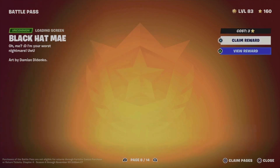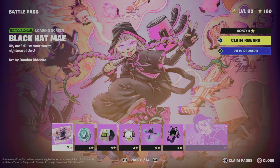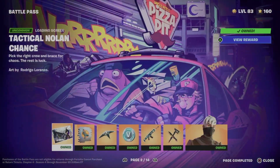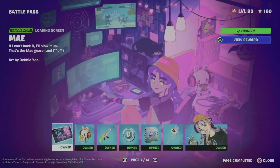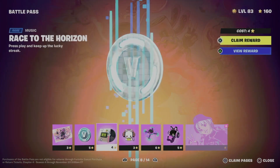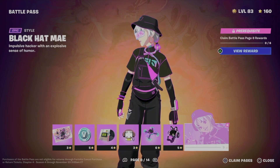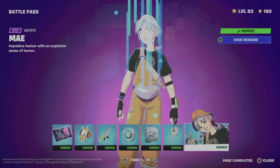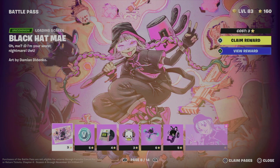Go to your battle pass rewards — that's your first option. From there, make sure to go through every single page starting from 1 all the way to 6, 7, and then move on to 8. Once on page 8, you can unlock skins by claiming all the other things. Make sure to claim all of page 7 before moving on.